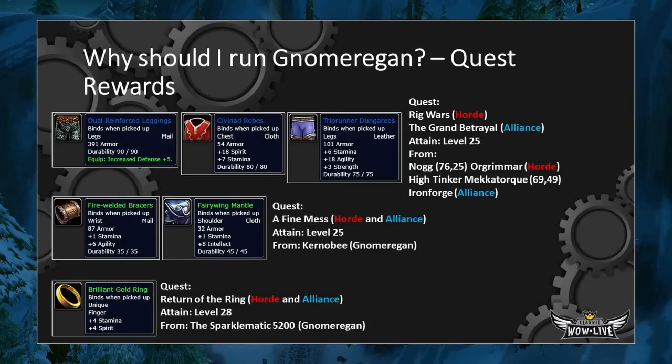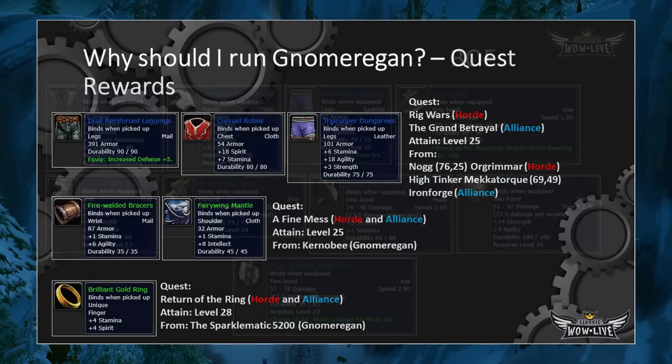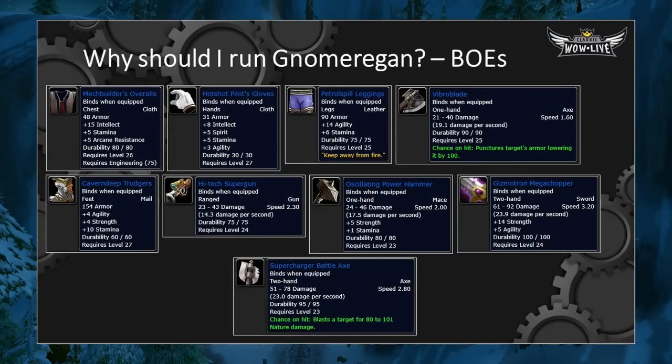It should be noted that these same rewards are available to Alliance, but from a different quest called the Grand Betrayal. The following three items are green and available to both Horde and Alliance from two different quests — they're not bad, but don't really compare to the Rig Wars rewards. Finally, there are nine interesting BOE drops off Trash Mobs within Gnomeregan with great stats, so it's definitely worth running just in case these drop.